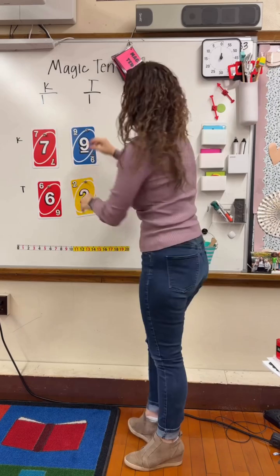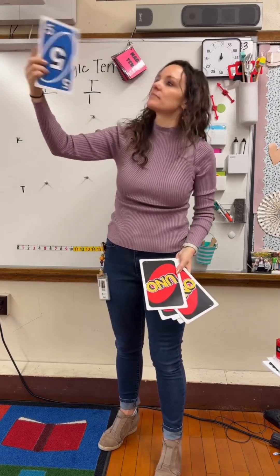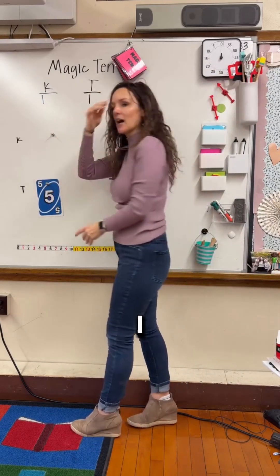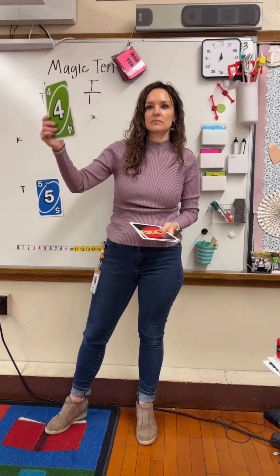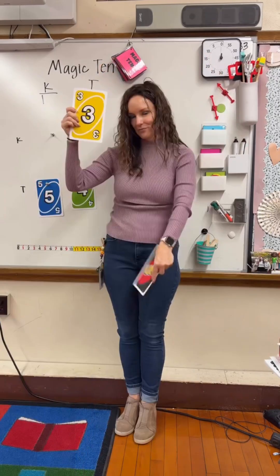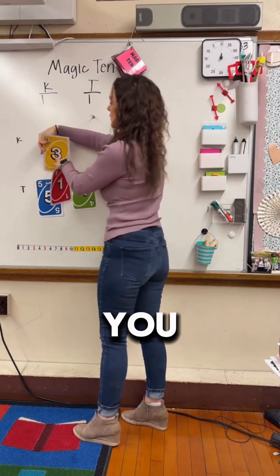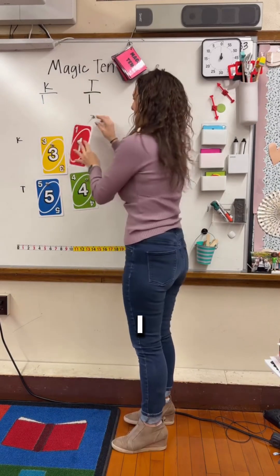If I have a five, what is another card I want to draw? Five. So I hope that I draw another five. Four. Oh, that's good. Nine. Those two cards? Okay, what do you want, James? Seven. Yeah, you would want seven. One. Bye, one.